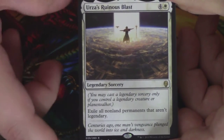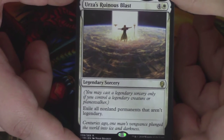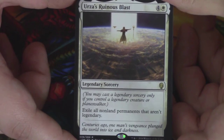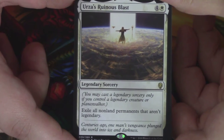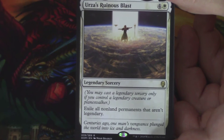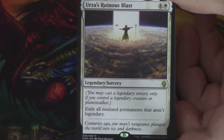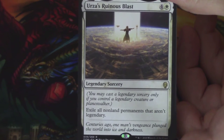We have an Urza's Ruinous Blast as a legendary sorcery. Speaking of story implications, this is amazing, I love it so much, it's so amazing. The story that it depicts, plus the art itself is gorgeous. Shoutouts and great job to Noah Bradley. Absolutely amazing.